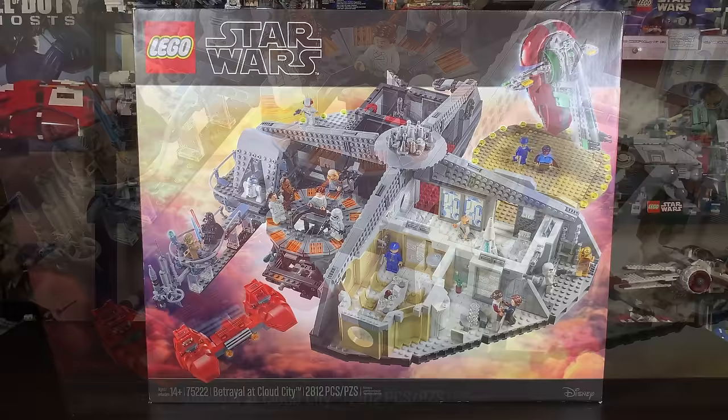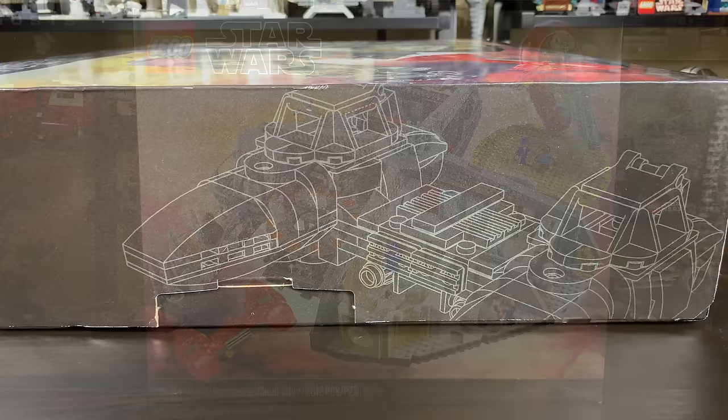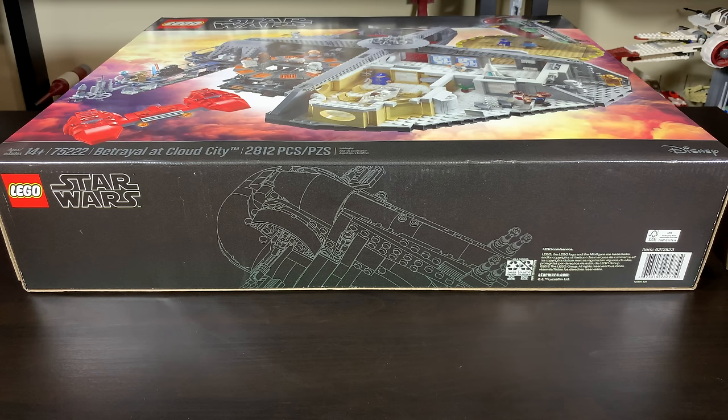The box presents the set very neatly and carries over the beautiful UCS box design found on sets like the Y-Wing and Millennium Falcon. I'm very happy about this — it's almost exactly the same as UCS box art, except it doesn't say Ultimate Collector Series. I would have thought it would say Master Builder Series, but they didn't put that on there. Unfortunately the box art doesn't distinguish it as MBS; it just doesn't say UCS.